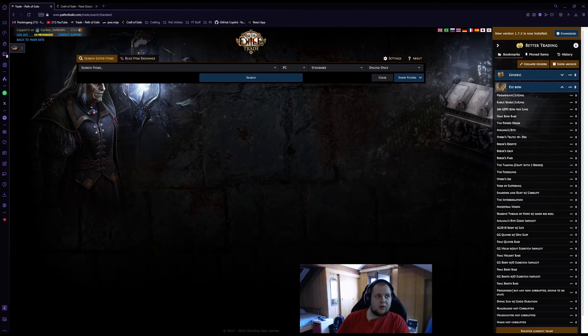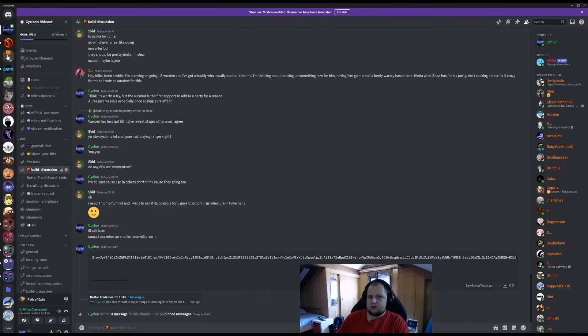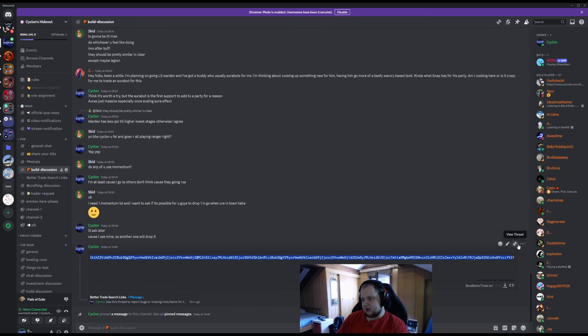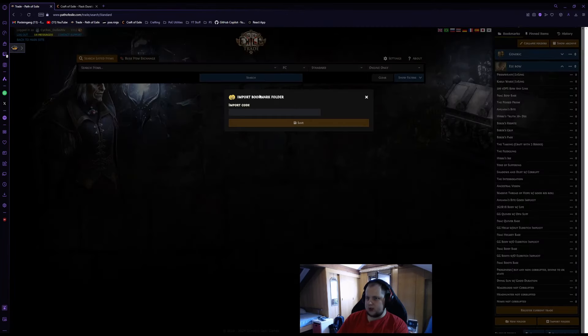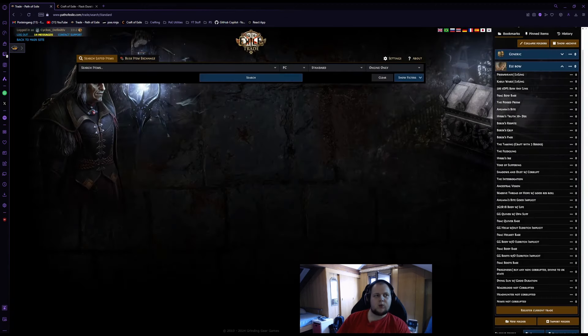Everything should be fixed. If you go on my Discord — an invite is in the description — then in build discussion you will find a text file which you can either download or directly copy. It's pinned to the top. You can just enter this link. Copy this, go to better trade, import folder, click it, and there we have elemental bow — 33 bookmarks. Everything ready to go.